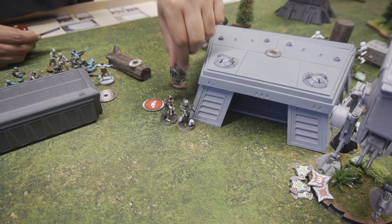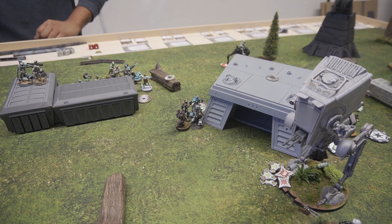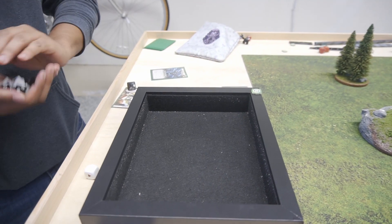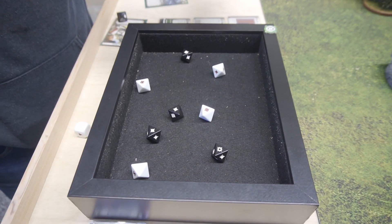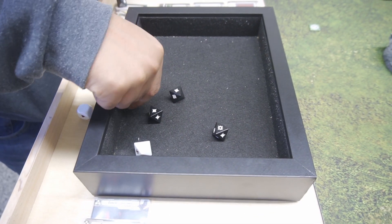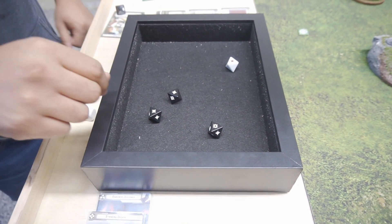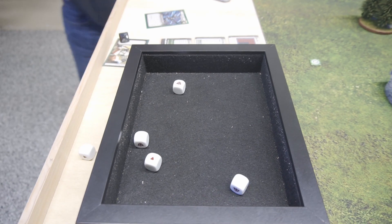Very ballsy. Four guys in there, they're going to use their hand blasters. They do have sharpshooter so I'm going to take away your bikes' cover. We'll spend the aim token and reroll three because we have targeting scopes. We don't surge — that's four on the bikes. Bikes defend with white, surge to block. We got one bike off the table.